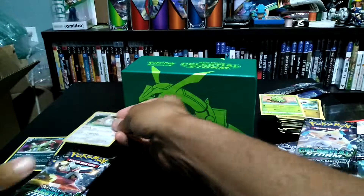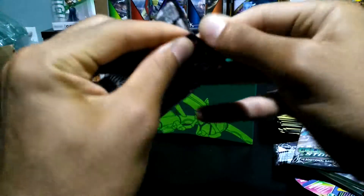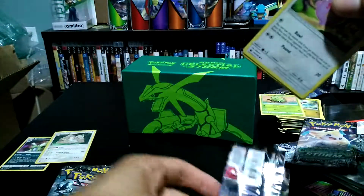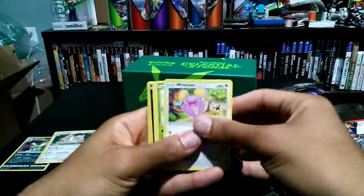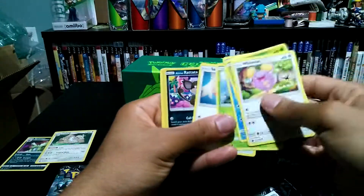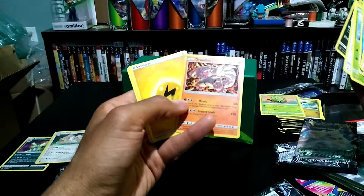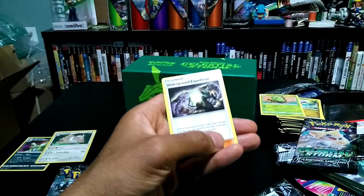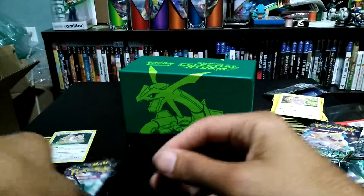So that's another non-GX, but at least it was a hollow. We've got our boy Whismur in the front this time. We got Whismur, Cacnea, Luvdisc, Treecko, Skiddy, Rattata, a Groudon — all the Rattatas reverse. We got a Primal Groudon non-hollow and some of the same stuff. So far one hollow and we've got three packs to go.